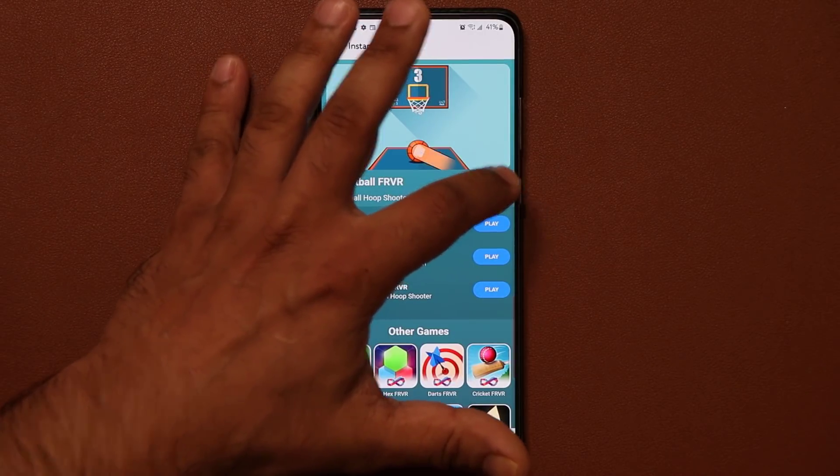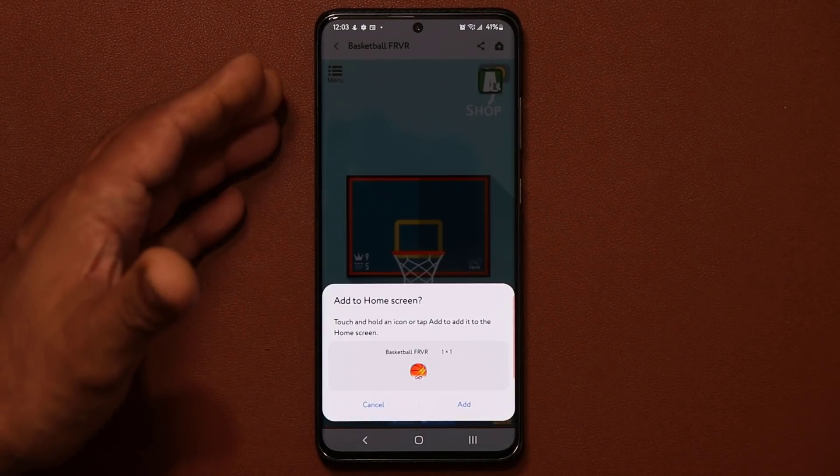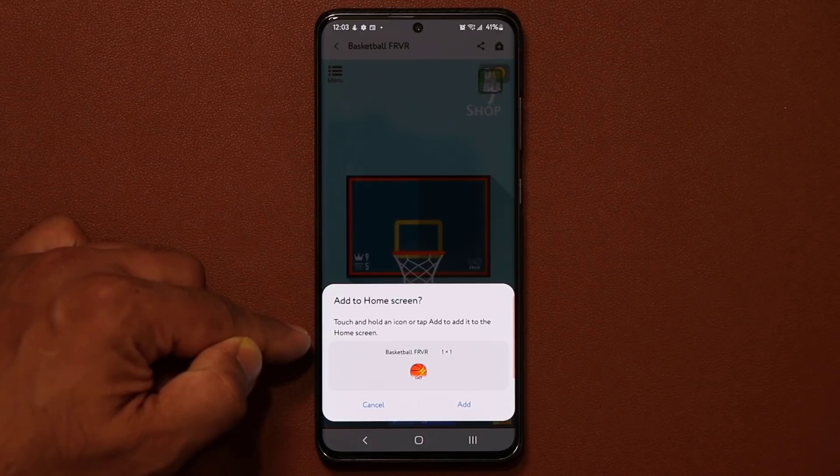Just to give you a quick example, I'm going to play this one right here. It launches right up and asks you if you want to add a shortcut to the home screen. Once you're done, you can start playing.